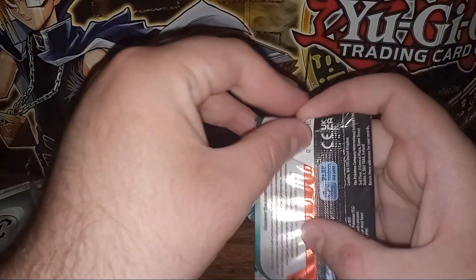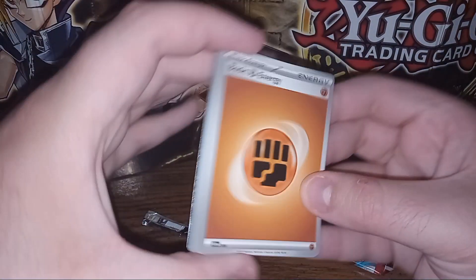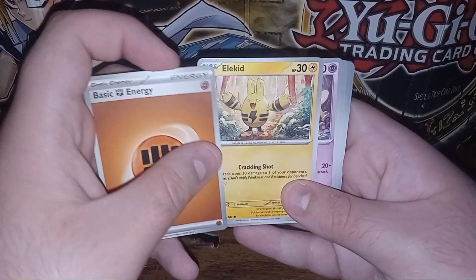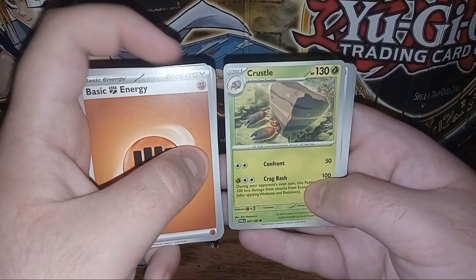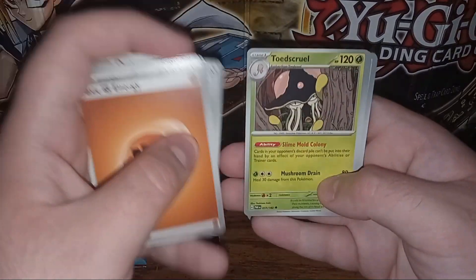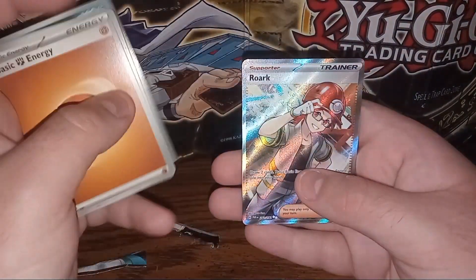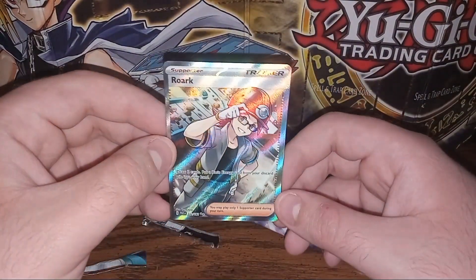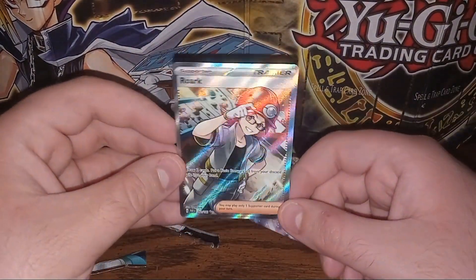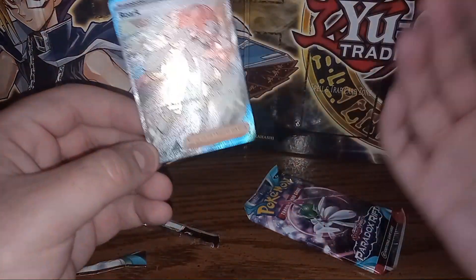We got a Fighting Energy, Elekid — one of my favorites — Tinkatuff, Trubbish, Crustle, Arfworm, Toadscool, Scream Tail, Vanillish, Absol, and on the end we have Roark. That is a full art trainer — technically a supporter, but trainer is on it too. We got a secret rare full art Roark, which is honestly not bad — he's basically like a Sinnoh Brock.